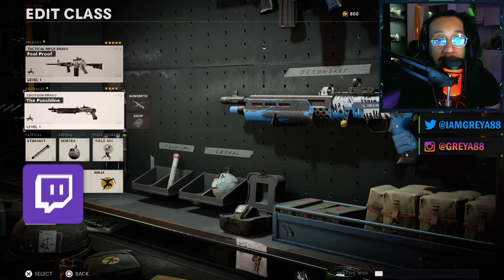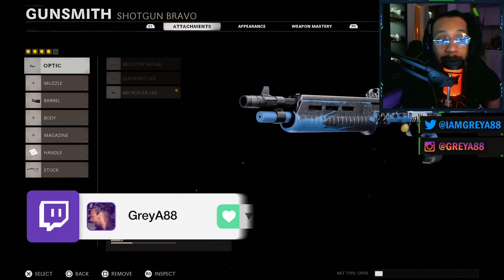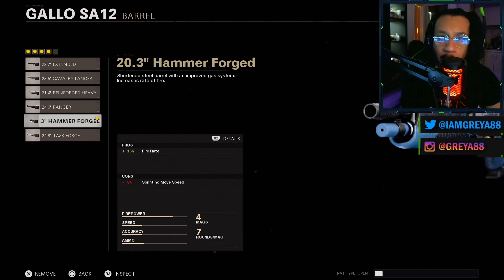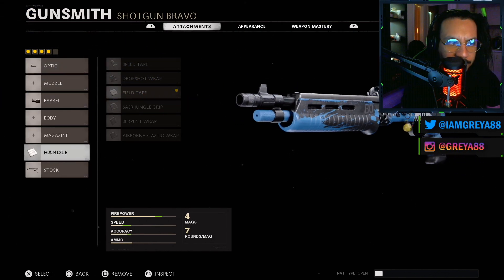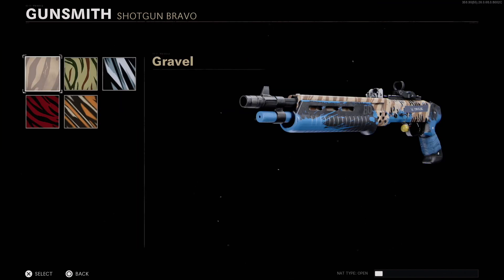For the Gallo shotgun 'Punchline' blueprint, on the optic you're rocking the Micro Flex LED. On the barrel you have the Hammer Forge 20.3 — 15% increase to fire rate, negative 5% decrease to sprinting move speed. The handle is the Field Tape, which gives a 90% increase to flinch resistance. Last but not least, you're rocking a No Stock attachment — 40% increase to sprint-to-fire time, with a decrease to hip fire accuracy.